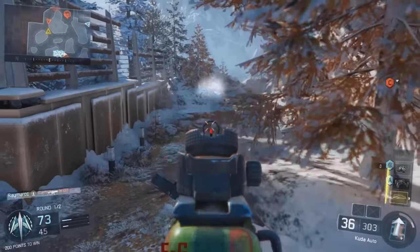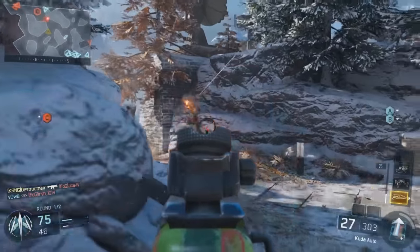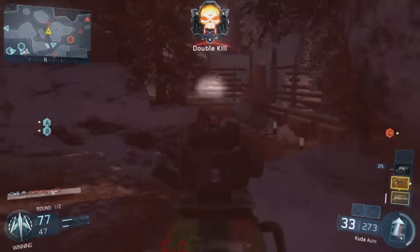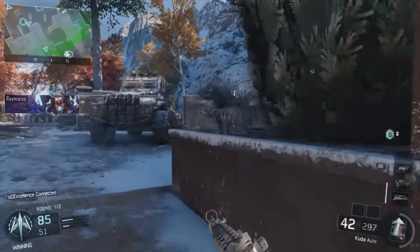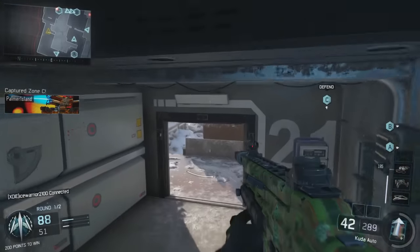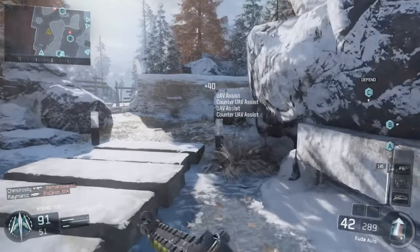The CUDA SMG is the first SMG you unlock. I'm using extended mags, long barrel, and grip, and it is a very, very good SMG — surprisingly so, given that it's the first one you unlock. In my opinion, it's actually probably the best SMG out of all of them. I can't really think of another one that would be better; maybe the Razorback, but the fire rate on that isn't as good as it was in the beta. I think the CUDA would be one of my favorite SMGs in this game, so if you want to try it out, I'll link my best class setup on screen.